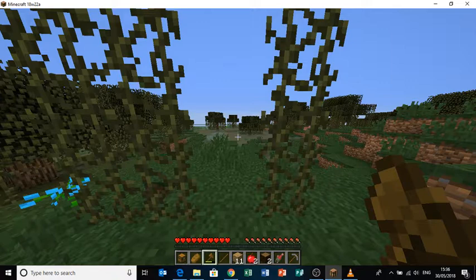Oh my gosh — how many hits does it take to kill a cow? Finally, it's been like forever. Wait, this wooden axe does seven damage? Same as a diamond sword? I think that is a glitch, but I'm gonna stay with it because it's very good — seven damage, same as a diamond sword.